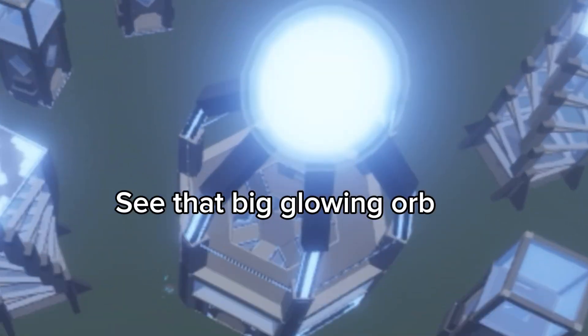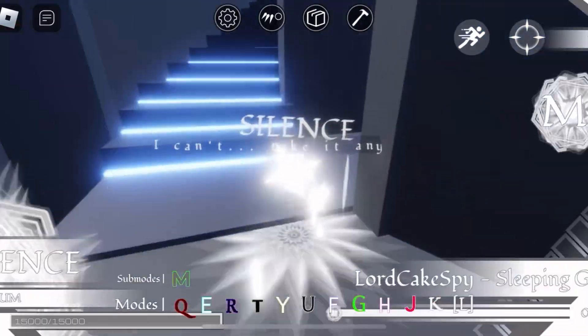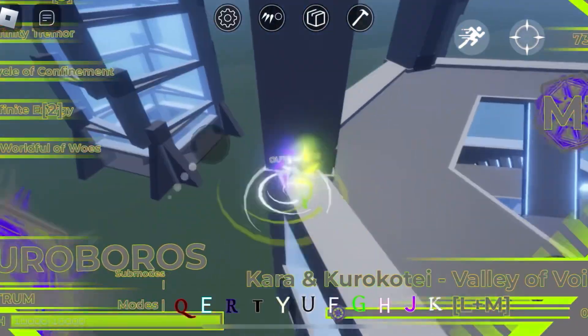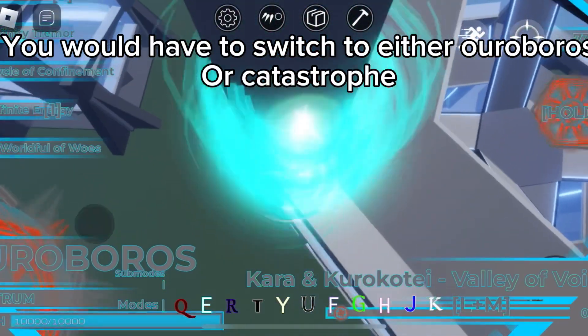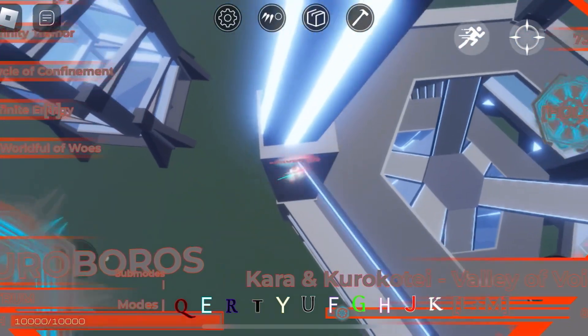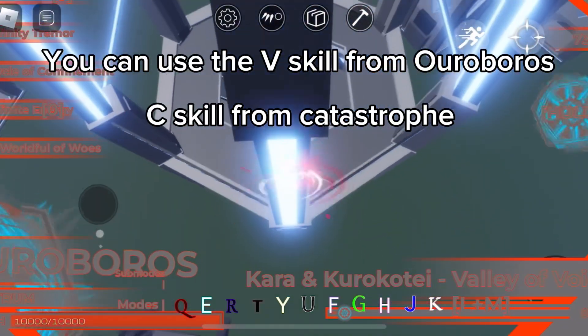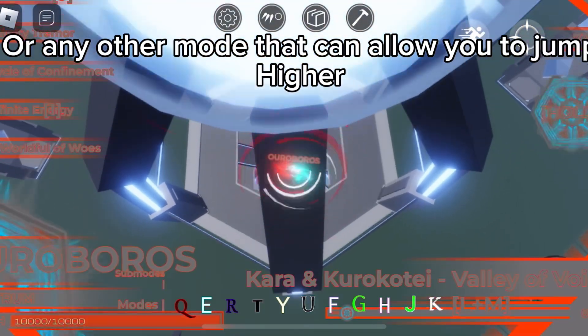See that big glowing orb? That is where we would have to go for our first step. You would have to switch to either Ouroboros or Catastrophe. You can use the V-Skill from Ouroboros, the C-Skill from Catastrophe, or any other mode that can allow you to jump higher.